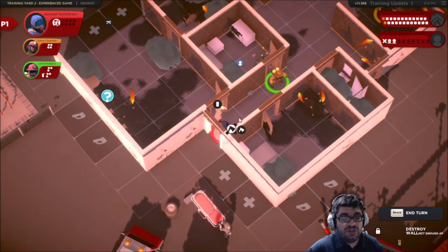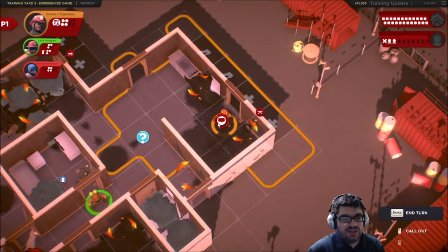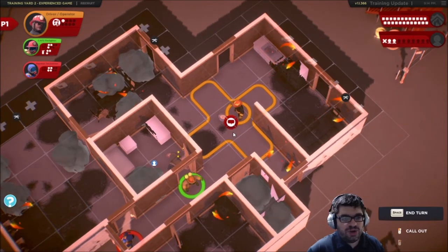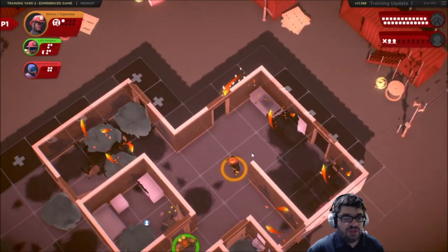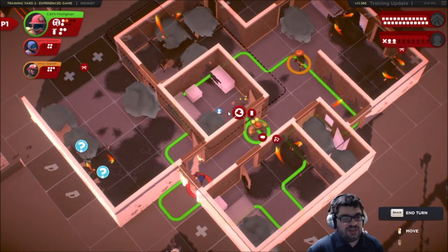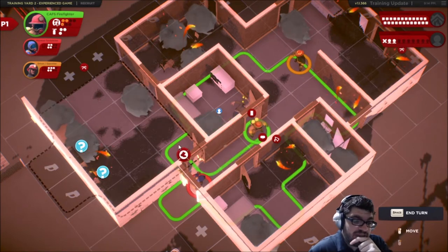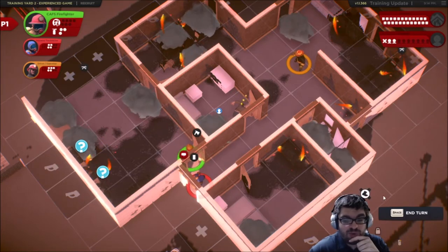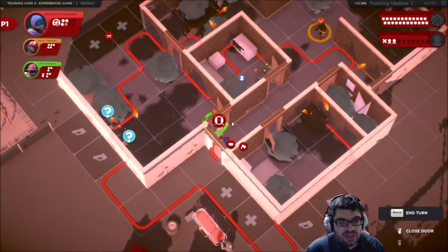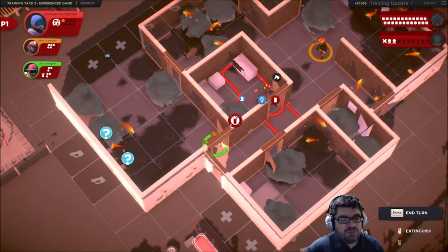The hazmat technician is kind of useless once you get rid of all the hazmats. Ooh, that's bad — we need to get someone over there. Driver operator: let's see what this is — another alarm clock, nothing to worry about. Let's get back in here. Do I rush over here or take care of him? I think I need to rush over here, but I can't move anymore — that's awful. This CAFS firefighter has no movement whatsoever. Hazmat: let's get in here and rescue this one, spend our last action point.